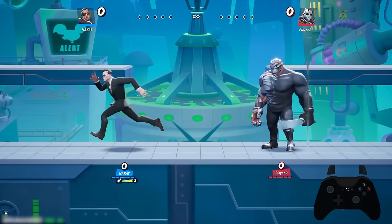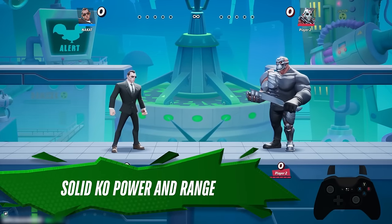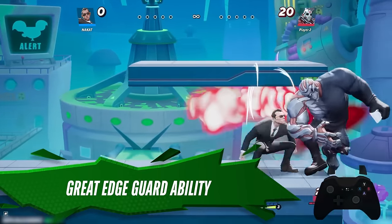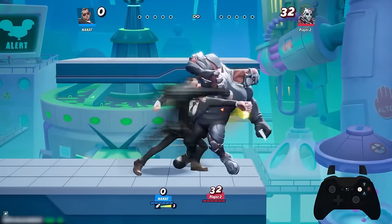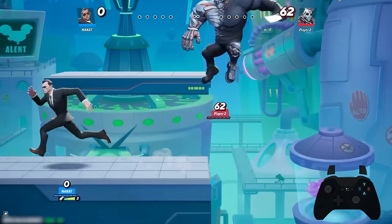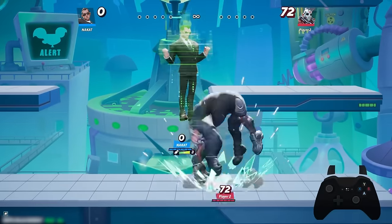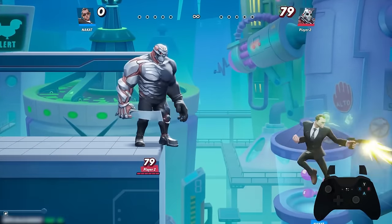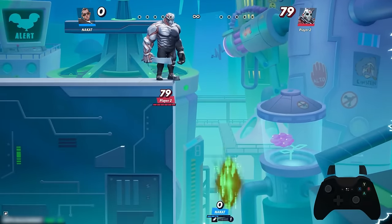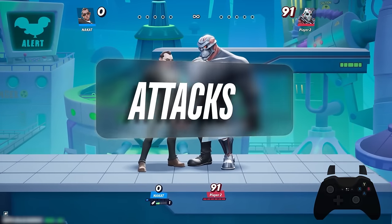Let's talk about Agent Smith's strengths. He has solid KO power, his range is something else — he has a gun but also fists that reach far. He is very good at edge guarding off stage. As you can see when the opponent is trying to come back, you have a multitude of options to pressure, including a spike which is very strong. You can also aim down and shoot, or fling yourself at them too.